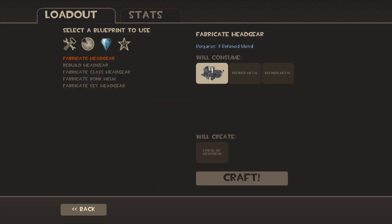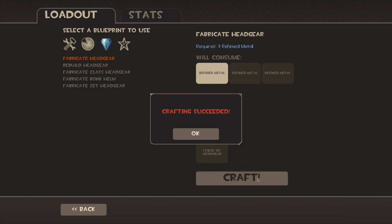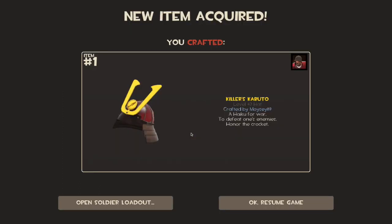We're getting there guys, we're getting there. Crafting succeeded — the Killer's Kabuto. I'm not sure if I've got this or not but it is a nice hat either way and I'm happy with that craft.